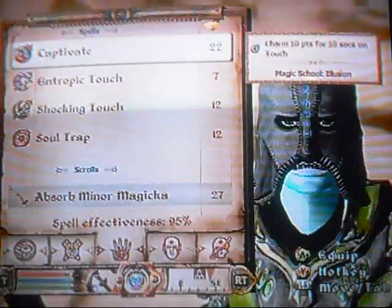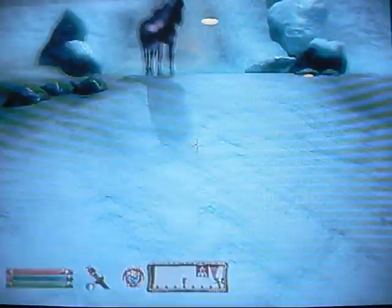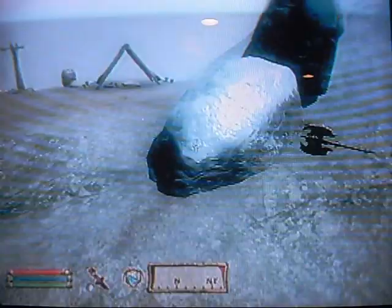Then you get a Bound Helmet spell. You put the helmet on, you somehow damage your armor, then you repair it to 125, then you drop it. And you just wait for the spell to wear off, then you can pick it back up.